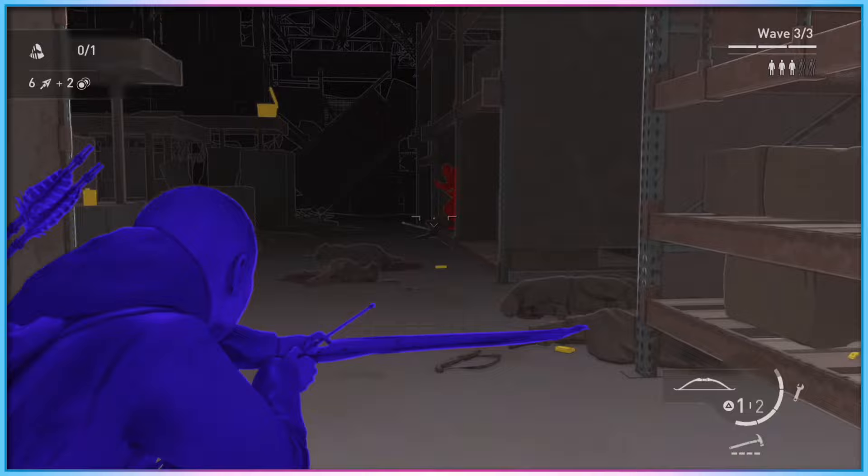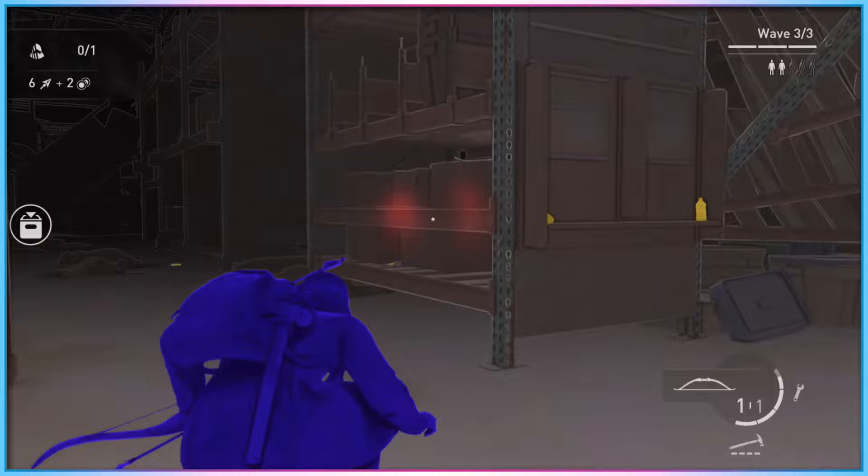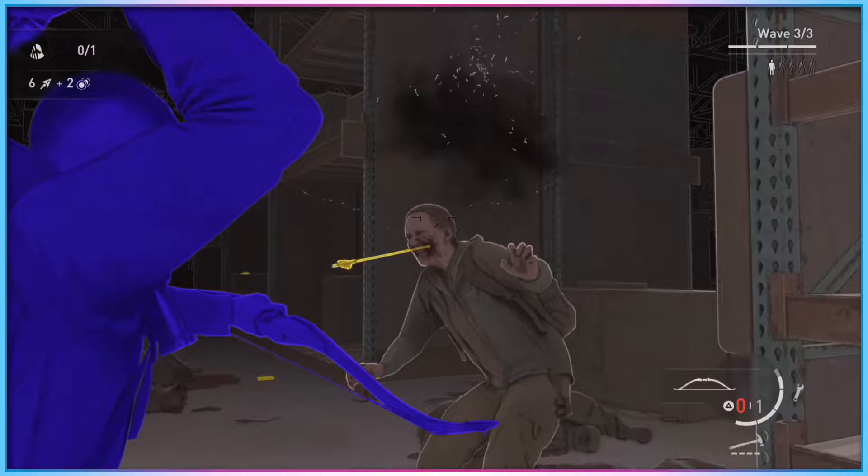High Contrast Mode really saw its first mainstream application back in the summer of 2020 with the release of The Last of Us 2 on PS4. That game saw major critical acclaim for its use of High Contrast Mode, as well as the rest of its robust accessibility settings offerings, but it's taken a fair bit of time to see the settings start to pop up in games developed by other studios and publishers.